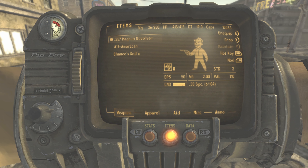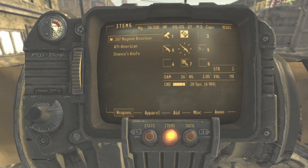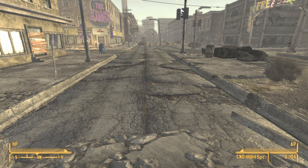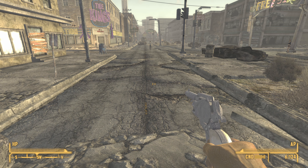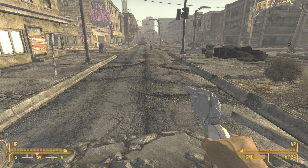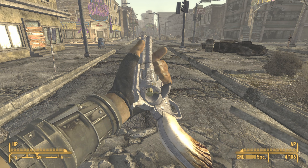The first thing we will need to do is bind this weapon to a slot. Open the weapon using the slot, and if you press the up D-pad arrow then this should switch out your ammo for one type or another.